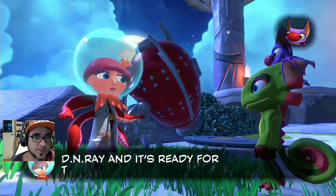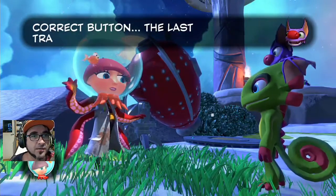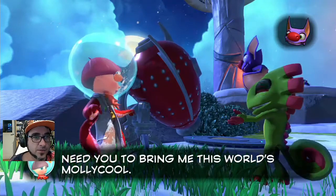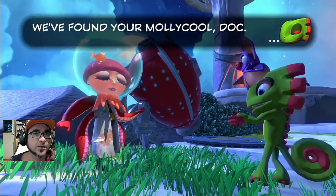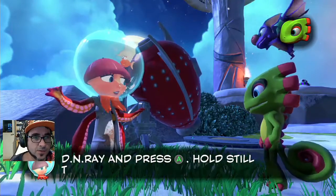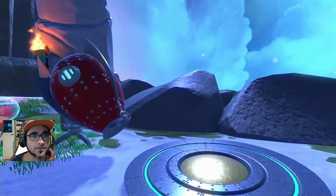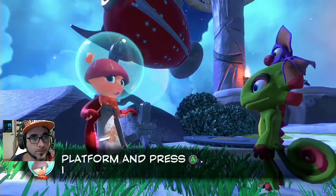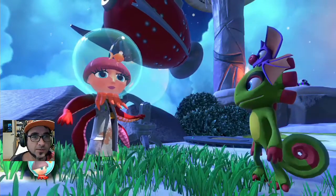I've just made the final collaborations to the DNA ray. Let's jump in there and see what we've turned into this time. We've found your molecule, doc. Magnificent! If you're ready to start the transformation, approach the ray and press A. Sounds like we're going to turn into a snowman. Let's do it.